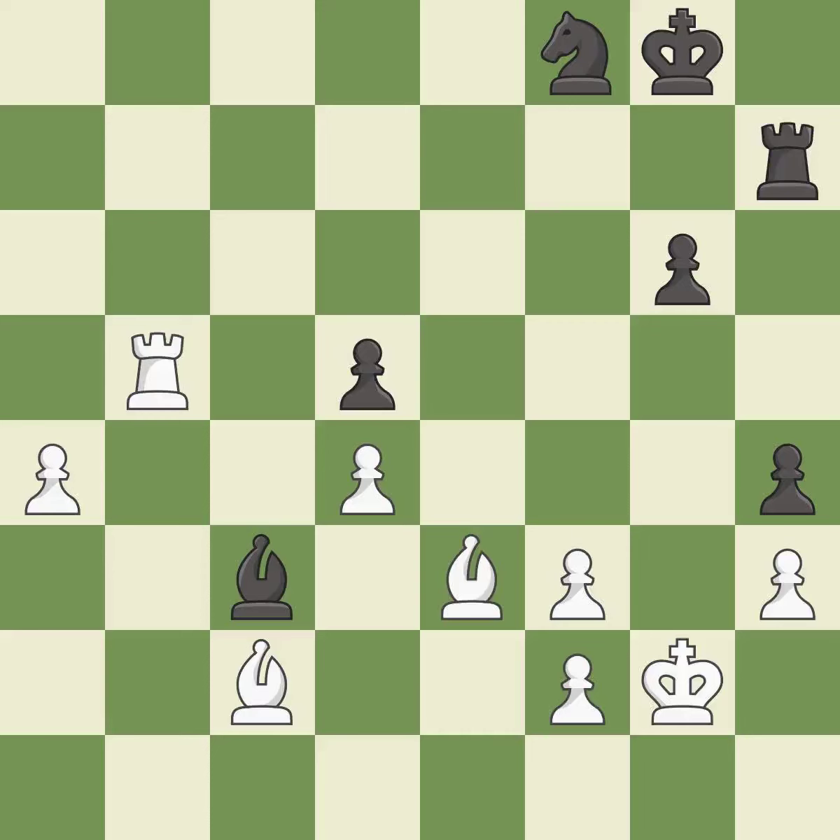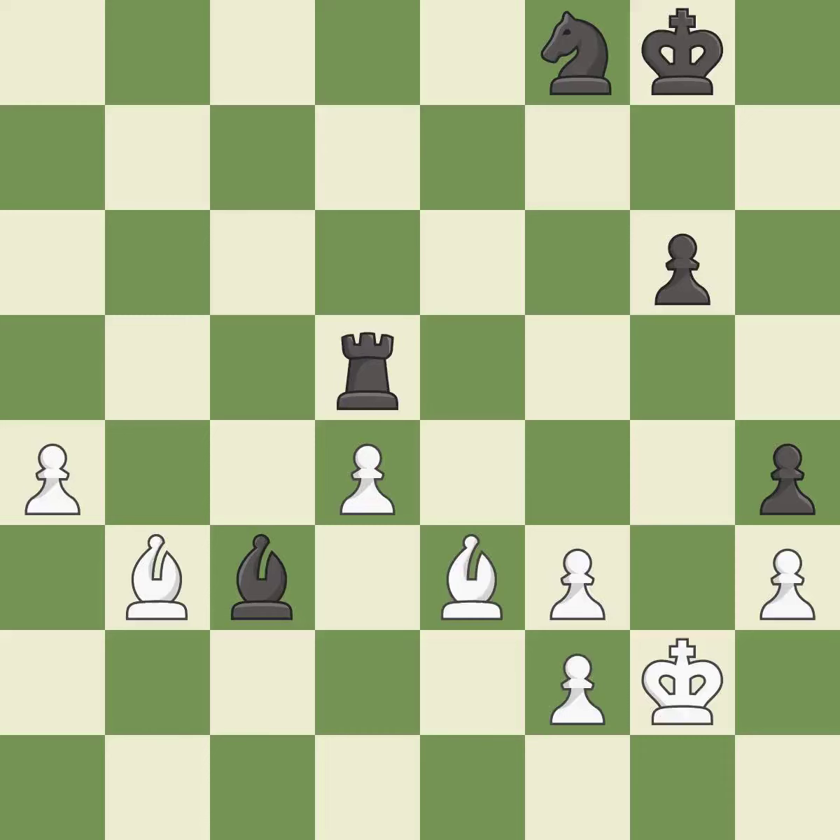This moves the rook to safety — it is excellent. This defends the attacked pawn — it is excellent. This is the way to win a pawn — it is best. Takes back — it is best. This is the way to win a rook. This is the only move that works — it is a great move.